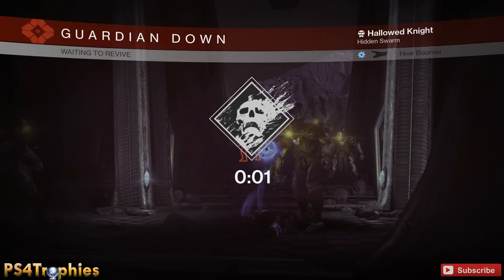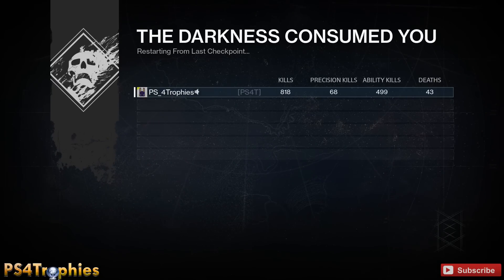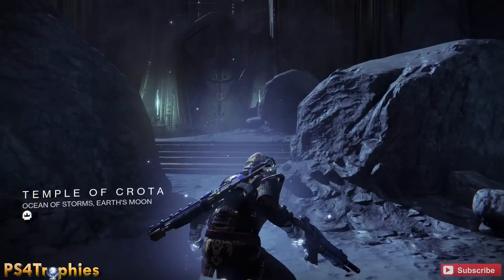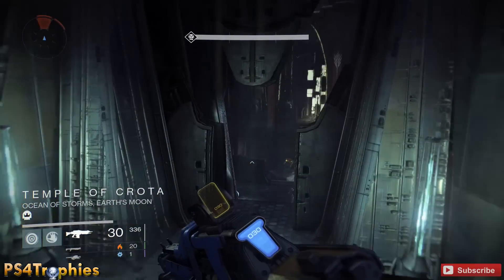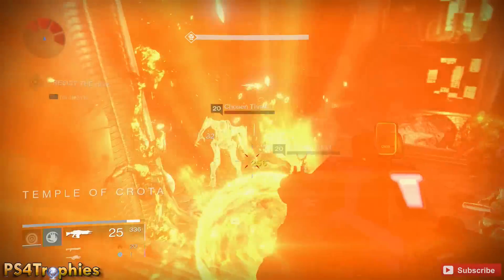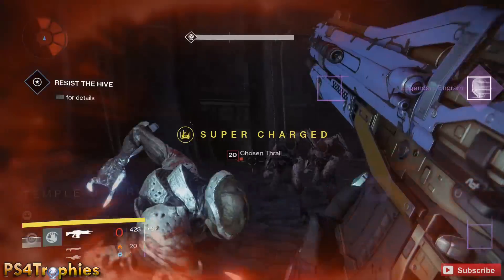The more common drop will be blue engrams, and then extremely rare is going to be the legendary. I'm going to let myself die there — you have to make sure you die before that Knight dies. You can't let the Knight die, otherwise it'll trigger a save. There we go, another engram.